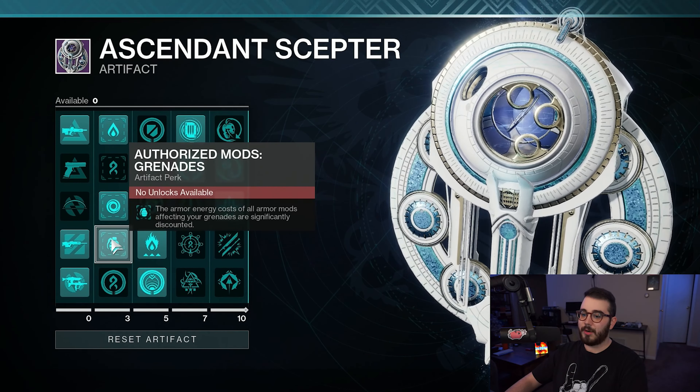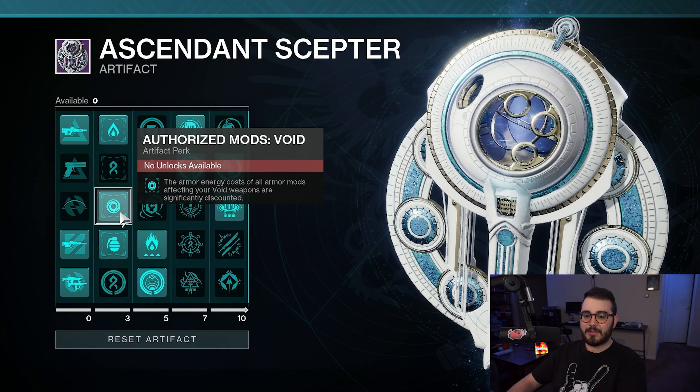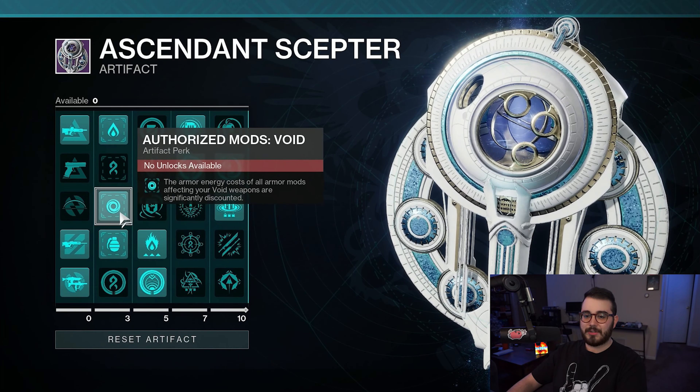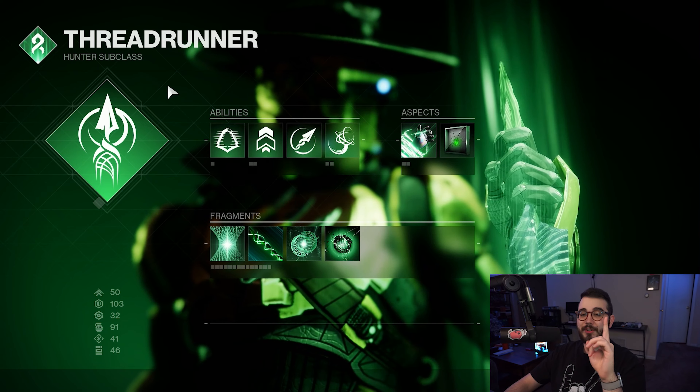If you're going to be using Strand Weapons specifically, there are three perks you could take advantage of. Untangle: destroying a Tangle with a Strand Weapon suspends targets damaged by the explosion. Allied Unraveling: rapid final blows with a Strand Weapon grant your weapon Unraveling Rounds — which can also pop anti-barrier champions. Threaded Blast: destroying a Tangle with a Strand Weapon creates a larger and more damaging explosion. I'd also recommend the Multi-Siphon Mods, combining Strand Siphon with Solar and Void Siphon. But the main Artifact perk we want is Authorized Mods Grenades.